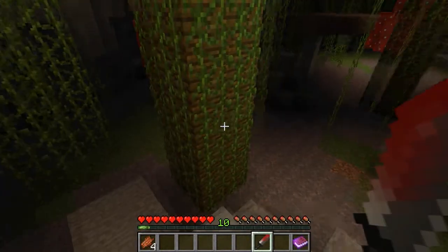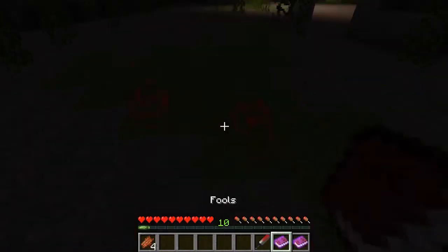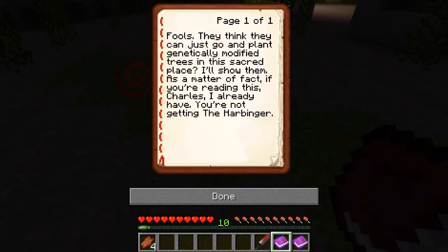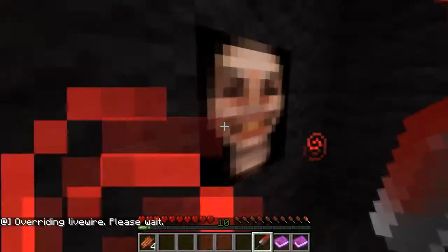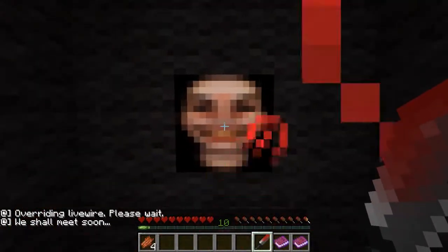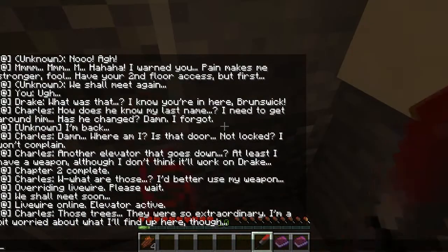I'll have to find a backup — I have no idea what I'm looking for, probably a chest. Drake's note: 'Fools, they think they can just go and plant genetically modified trees in this sacred place. I'll show them. If you're reading this, Charles, I already have you. You're not getting the Harbinger.' Live wire online, elevator active! Those trees were so extraordinary, but I'm a bit worried about what I'll find up here.